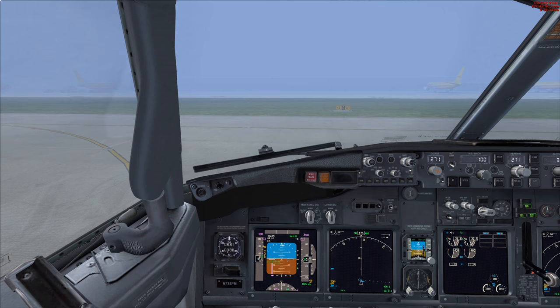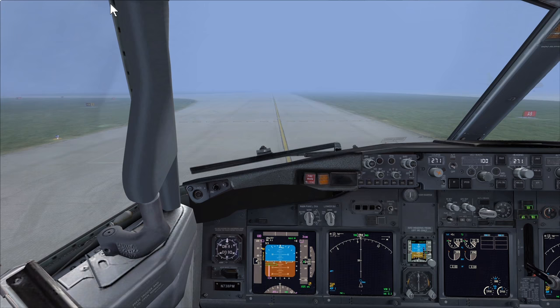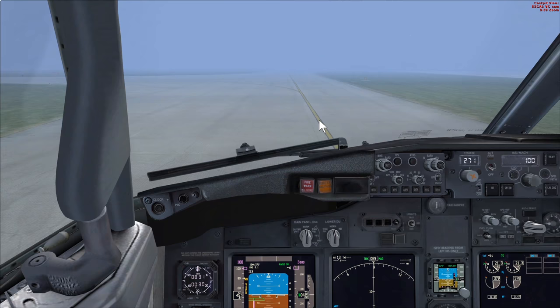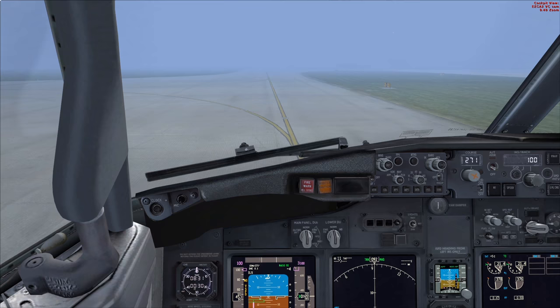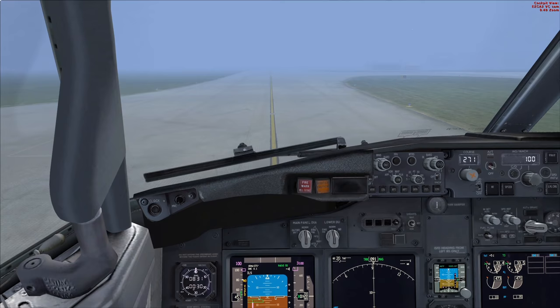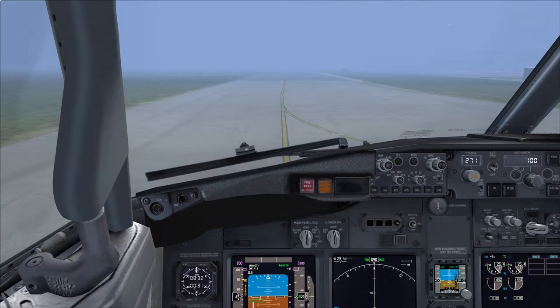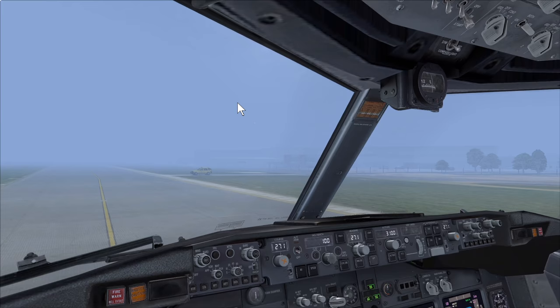LVP taxiing is a big threat to operations - you can get fog even thicker than the 200 metres we have here, and it's vital to follow the airport's LVP procedures. As we checked on the approach chart, at East Midlands with visibility less than 300 metres you'd need a follow-me car to guide you to stand. The maximum taxi speed is 30 knots in my company. We're now turning the APU on because we'll be on stand very shortly.